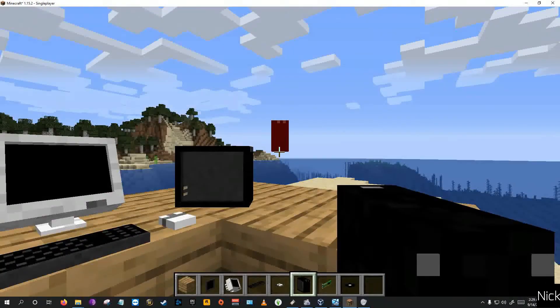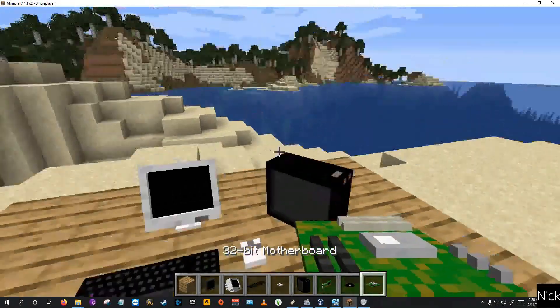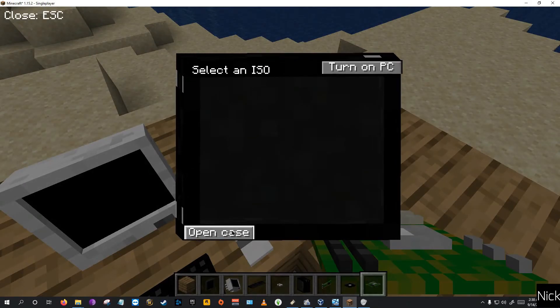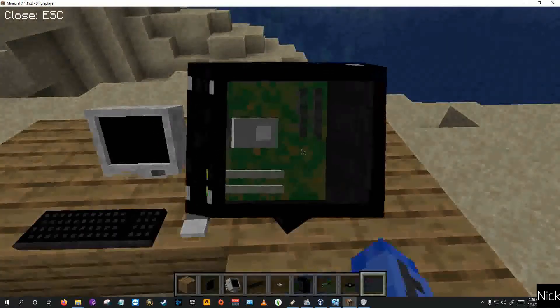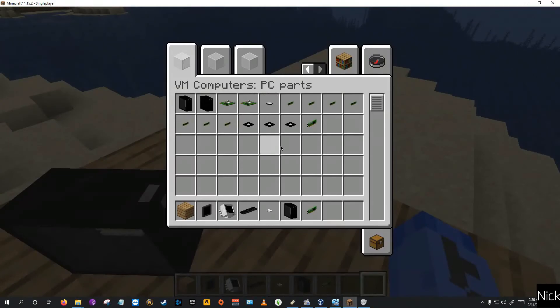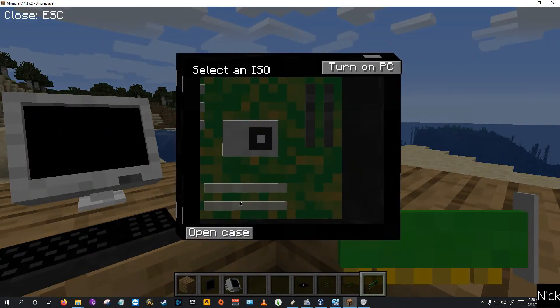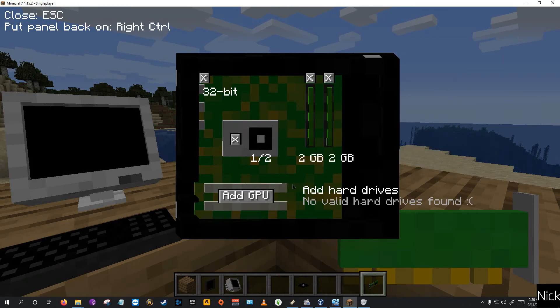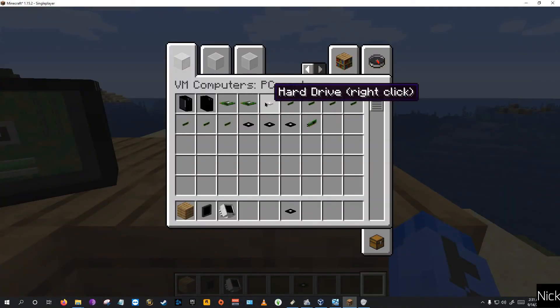Let's go ahead and just do the tower. So we need to pick our motherboard — all my ISO files are 32-bit versions of the operating system, so let's go ahead and get a 32-bit board. So you open the case, I'm going to add my board. Go ahead and open the case back up, I'm going to add my processor. And we're going to need to get some RAM. I can only imagine doing this in survival — screw that. Close. I'm going to add my GPU. Alright, so pretty much everything's set up, just need a hard drive.